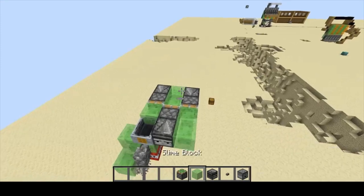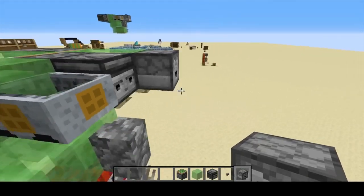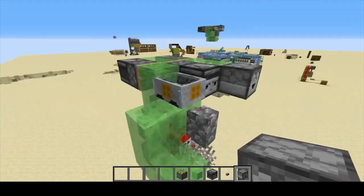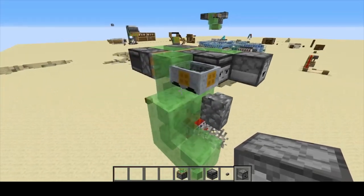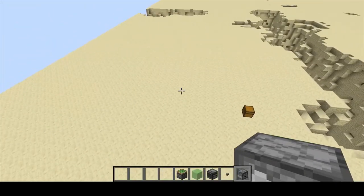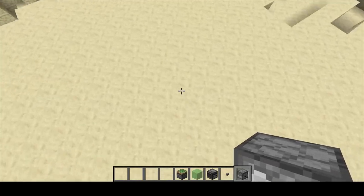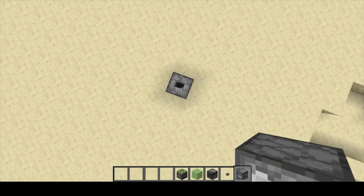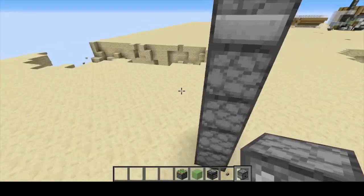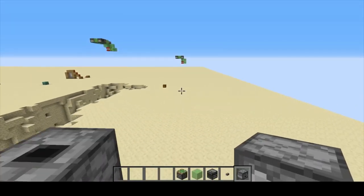You're probably gonna want to get immovable objects like droppers, so you can have them in front of the machine at specific places. If we come over here and build some scaffolding — whatever temporary blocks you want — up to however high you made your flying machine.